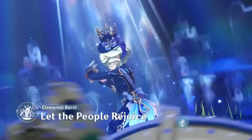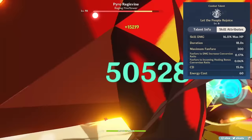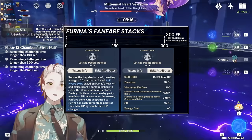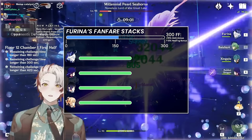Her elemental burst activates a team-wide buff, indicated by bubbles around your screen. The buff grants damage bonus and incoming healing bonus to all party members including Furina herself, depending on the number of Fanfare stacks she has. Fanfare stacks start at 0 at the cast of her burst, and increase by 1 for every 1% HP change by each party member — change meaning gain or lost. As an example, if you have 4 party members starting at 60% HP at the start of her burst, healing everyone to full would be 40% HP gain times 4, or 160% HP, which converts to 160 Fanfare points.